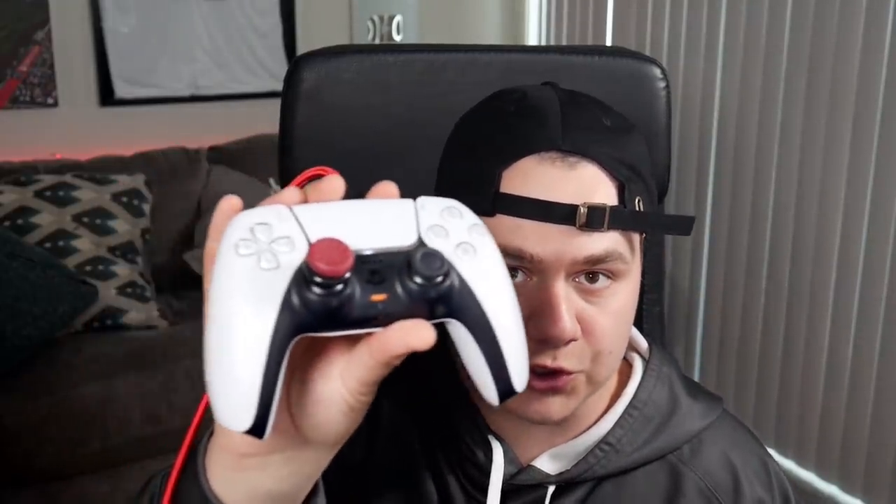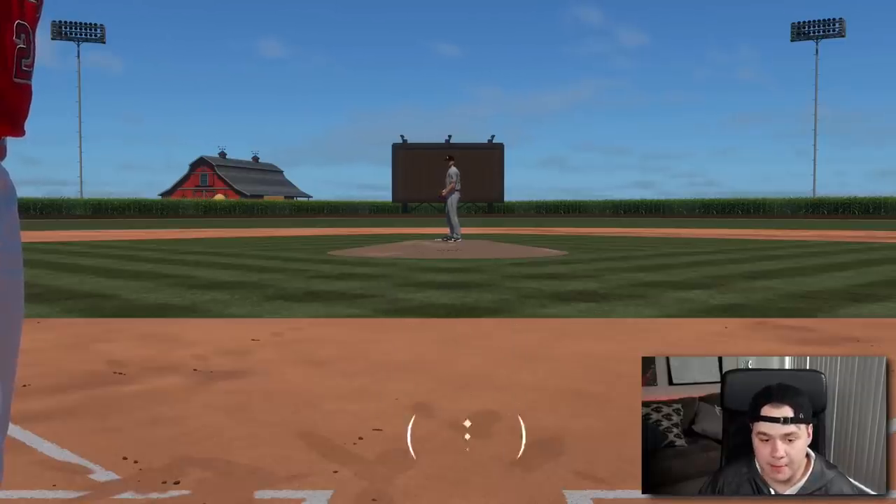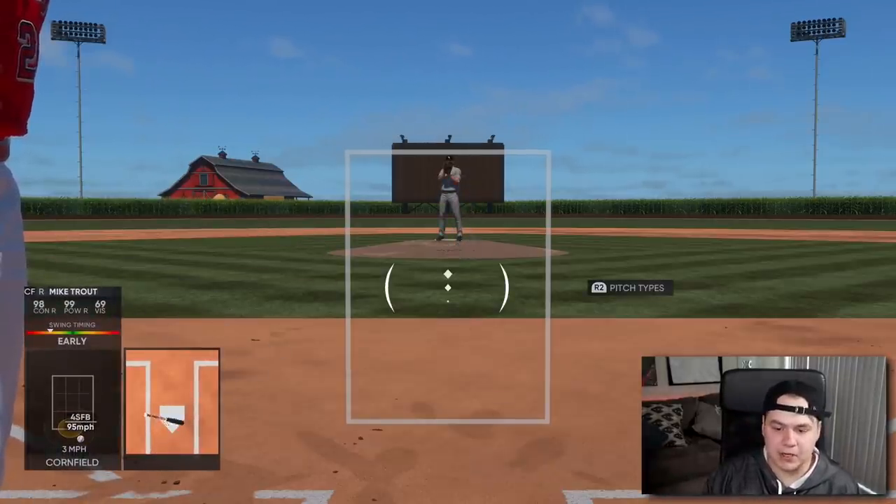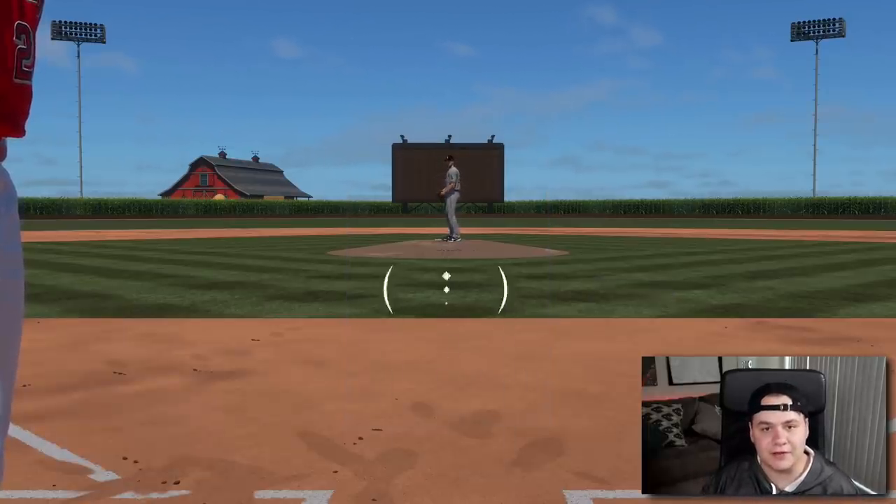I always mention this in my hitting tips videos — I use Control Freaks on my controller on the left stick. I use an Inferno Control Freak. If you don't know what Control Freaks are, they're basically joystick extensions. A lot of people use them for first-person shooters, but MLB is a very precise game when it comes to your analog input. Control Freaks definitely help out a lot. I use the Infernos and you can use code COOGS to save 10%. Let me know in the comments if any of these tips helped you out. I post MLB The Show content all year long, daily videos, so hit that sub button if you want to see content every single day.